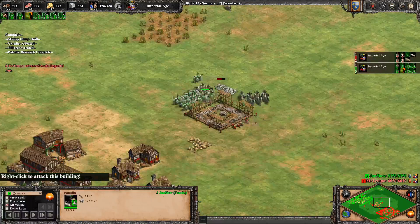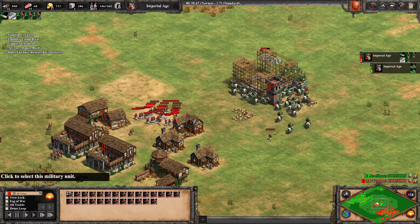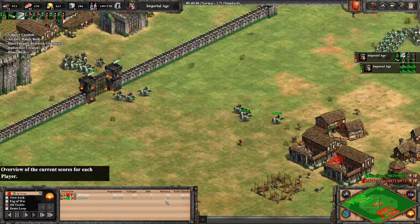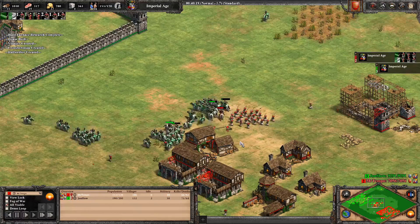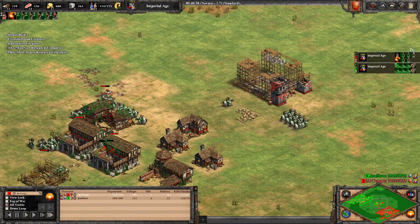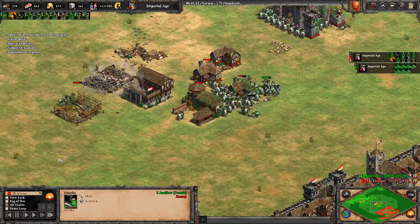Once the paladins are up I go out and raid. He has halbs — let's look at the difference: I have 29 paladins, he has 27 halbs. But I wanted to use all my paladins first. I had 53 paladins — he just cannot deal with those numbers. Doesn't matter if he goes halbs, he cannot win these fights. Those sick Frank paladins just clear everything — they clear the halbs, they clear the arbalest, they clear everything. He even got a castle up but that's no problem for my paladins. He just can't mass enough military to deal with them.